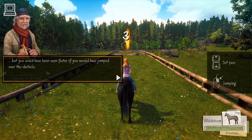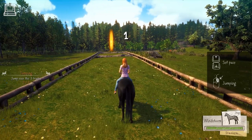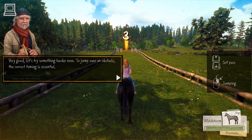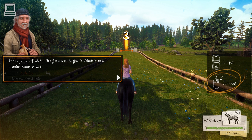You could have been faster if you would have jumped over the obstacle. Let's see if you still have a feeling for Windstorm's jumps. When you hit the right mouse button, Windstorm jumps. Start galloping and jump over the trunks. To jump over an obstacle, the correct timing is essential. Ride the track we practiced earlier once again — you should be faster this time. Let Windstorm jump off within the green area to make it over the obstacle. If you jump off within the green area, it grants Windstorm a stamina bonus as well.